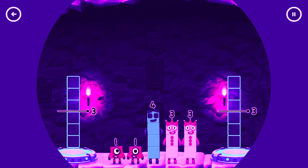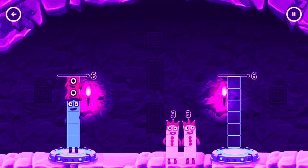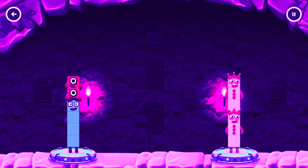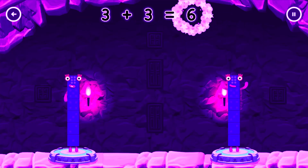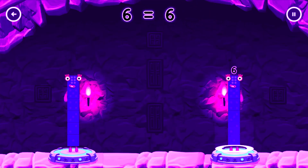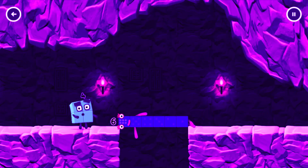Share the number blocks evenly to make two groups of six. 1, 3, 3 — you've solved it! 4 plus 1 plus 1 equals 6. 3 plus 3 equals 6. 6 equals 6. Well done!